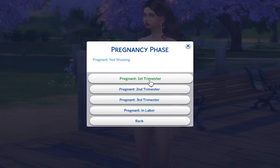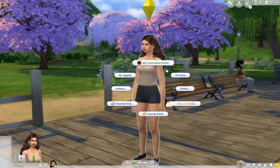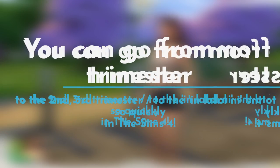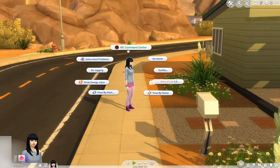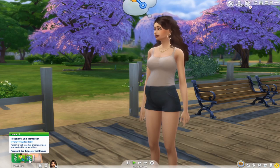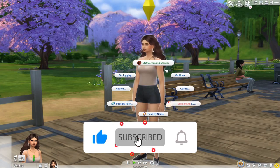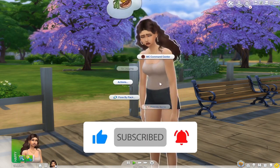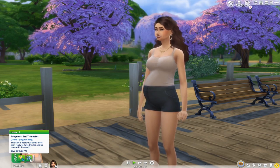Today we're gonna talk about how to speed up pregnancy in The Sims 4 in 2021. So if your Sim is pregnant in the first trimester and you want to have her be in labor, you can very easily do that. But before we get into this video, just a quick reminder: if you like this type of content and find it useful, please make sure to subscribe, like, comment — hit that notification bell to be notified whenever I'm uploading a video, because it truly helps me a lot.